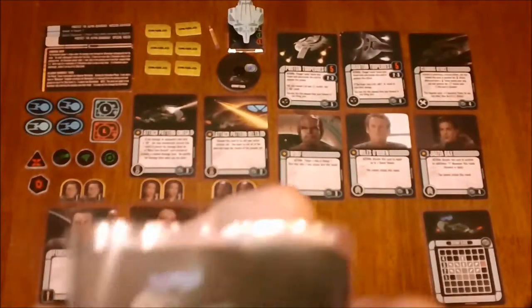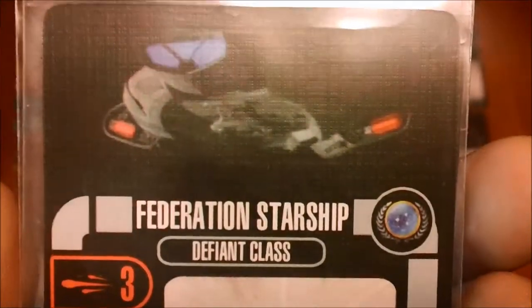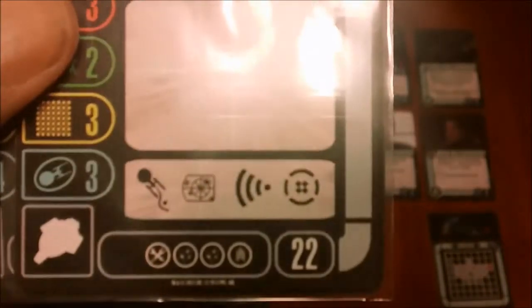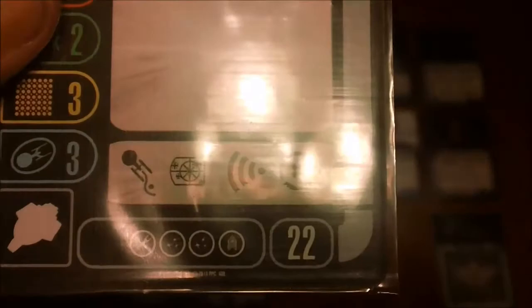Especially if you're using the cloaking device, which we'll get to in a minute. Then we have the standard generic Defiant class. It doesn't lose a lot in stats — I think you lose one shield and you lose the cool ability, but you also lose a crew slot. It's down to 22 points.